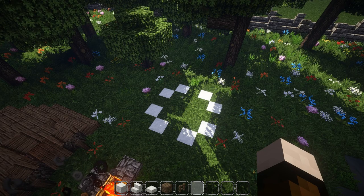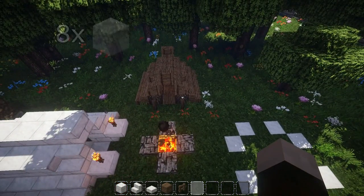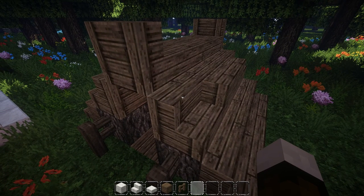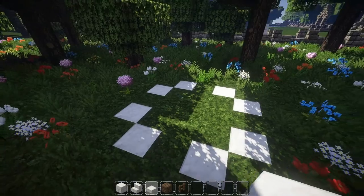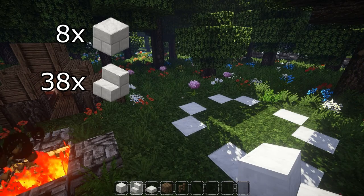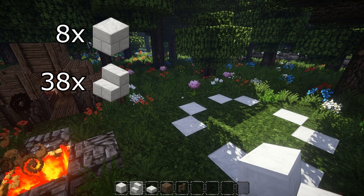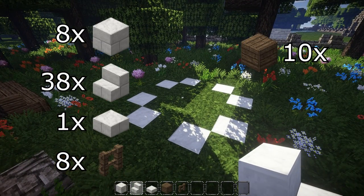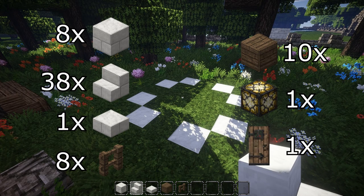For the new design you will need 8 blocks of quartz, or whatever you want to build the tent out of. If you don't have quartz you could also use wood because that looks a bit like leather. The important thing is that you have stairs and half slabs as well. So you will need 8 full blocks, then 38 stairs, because this tent consists of a lot of stairs to give you as much space as possible on the inside. You'll also need one half slab, 8 fences, and 10 wooden planks for the floor. You could also add a glowstone if you want some light, as well as a door.